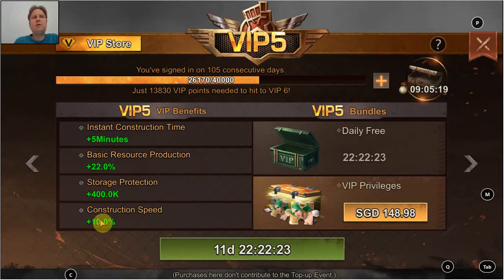For me, the construction speed of 10% is a main factor in keeping my VIP active. 10% is quite significant and the construction timers keep becoming longer, so it definitely helps. It seems in the end it's not that difficult to reach headquarters 30 and unlock tier 10 troops — at least I'm well on my way, about to start headquarters 29.